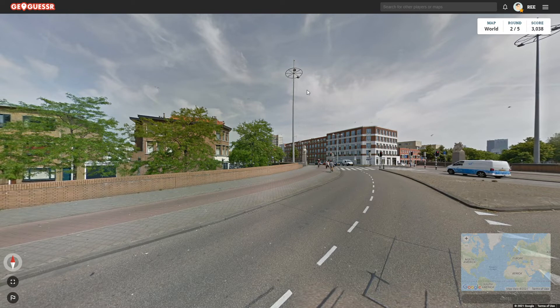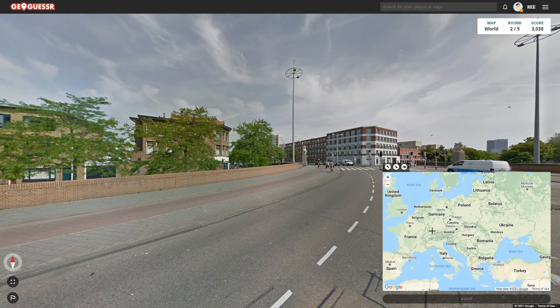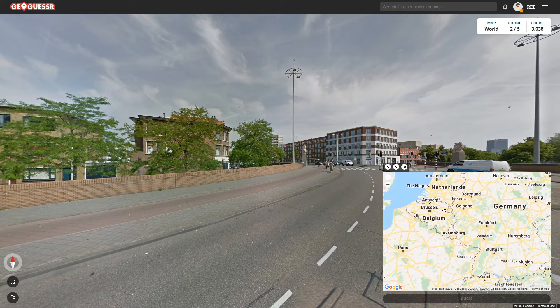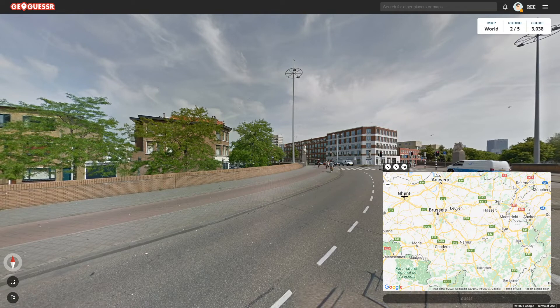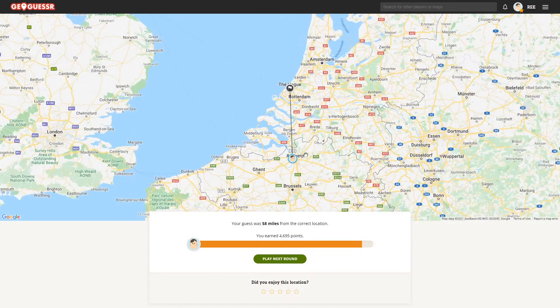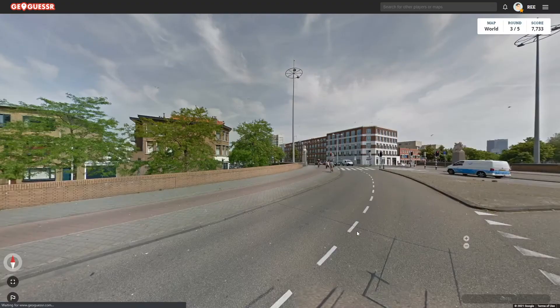I don't know what the hell this is — it's like a flying pentagram. There's a seagull. Where are seagulls from? They're all over the place, sadly. I do see yellow on here. Right now I'm thinking maybe Germany, maybe Czech Republic. I was thinking Germany, I'm also thinking France. The yellow — I think the yellow license plate is just standard there. Maybe Belgium. I think I'm going to go with Belgium, maybe like a suburb of Brussels, like Antwerp. Oh my God, that's pretty good — it was the Netherlands.